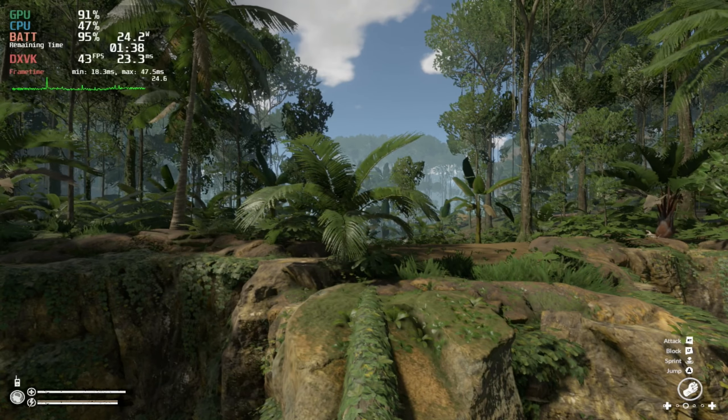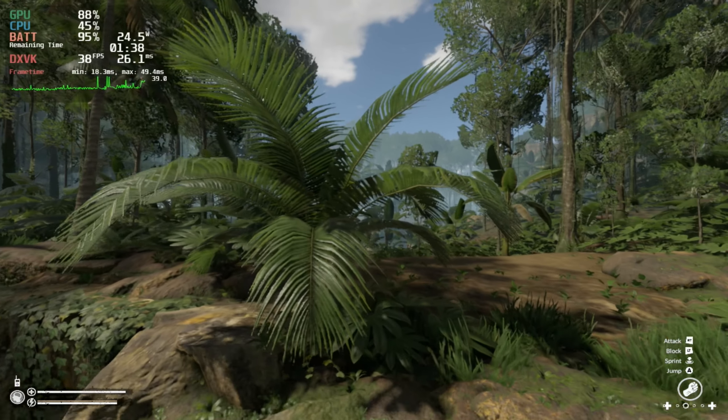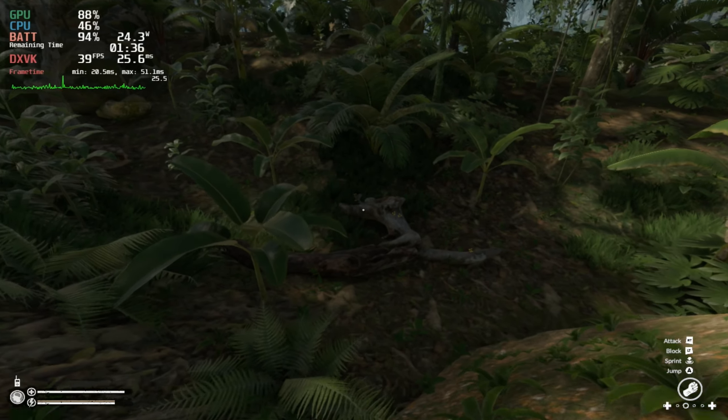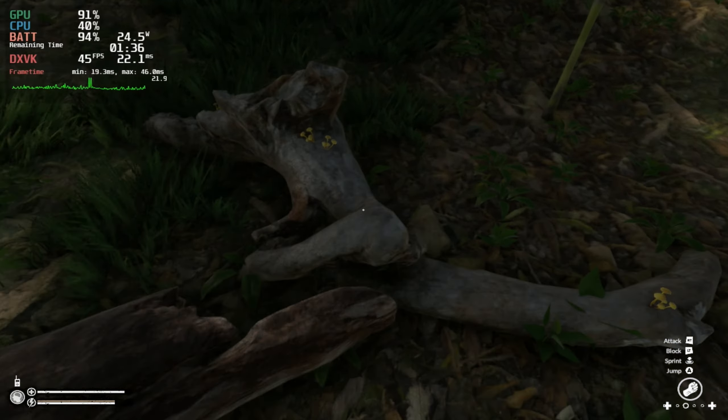Green Hell is definitely one of those games that is going to frustrate you, if not absolutely captivate you. Just look at the gorgeous graphics here, looking down at the water. As you may have guessed, this has a VR version, and rightly so. However, if you like the survival genre, this is much more extreme than Rust or ARK Survival.